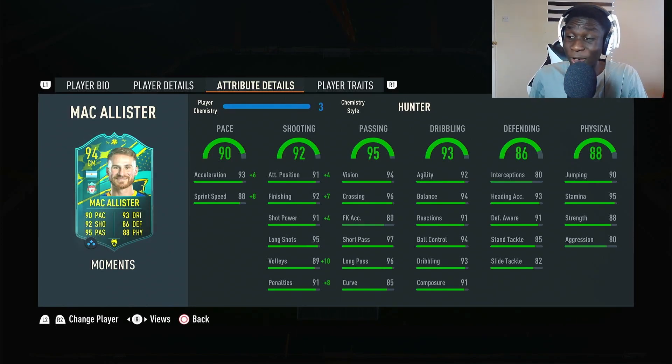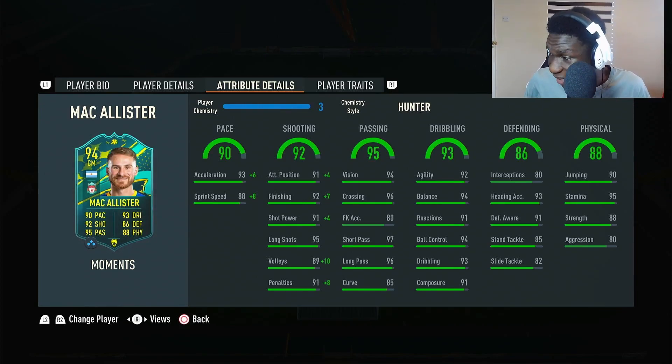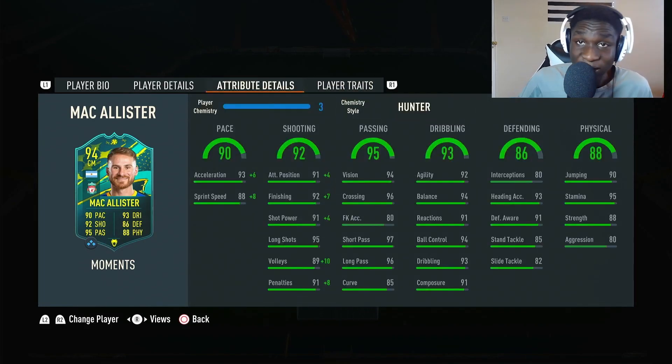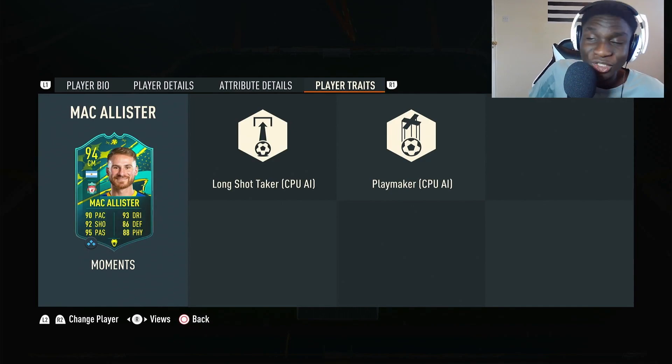The shooting stats are looking ridiculous — 95 attacking positioning, 99 finishing, 95 shot power. Passing is also looking crazy. Dribbling is nice, everything is nice. The strength at 78 on this kind of player should be nice to work with, and the stamina at 95 should also be great. He's got the Long Shot Taker and Playmaker traits.